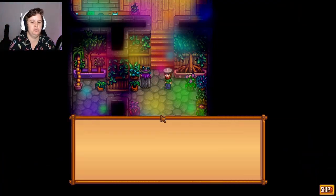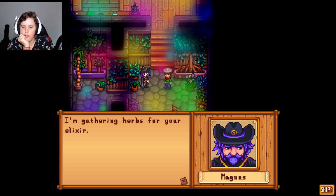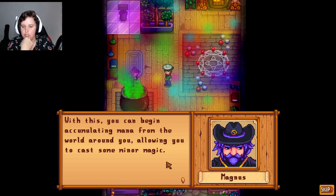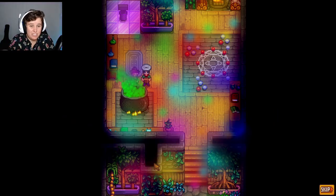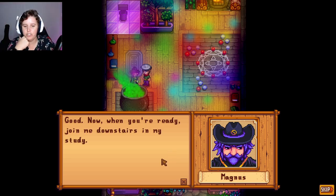You think those plants are decoration or do you think they're useful? He probably uses them in things, right. I'm gathering herbs for your elixir - let's see how they go. Have no fear, Lion - you have my assurance it won't be as harsh as the first one you drank. Come join me at the cauldron. The elixir is complete - with this you can begin accumulating mana from the world around you, allowing you to cast some minor magic. I just drink stuff that this guy gives me. He could poison us and we could die!